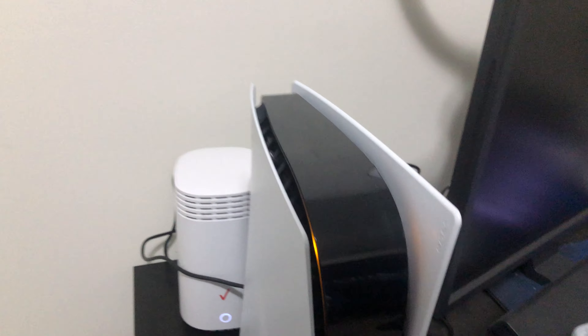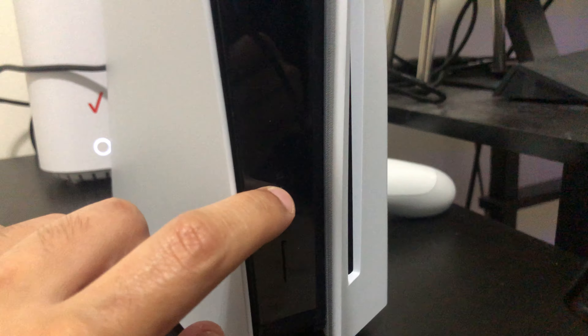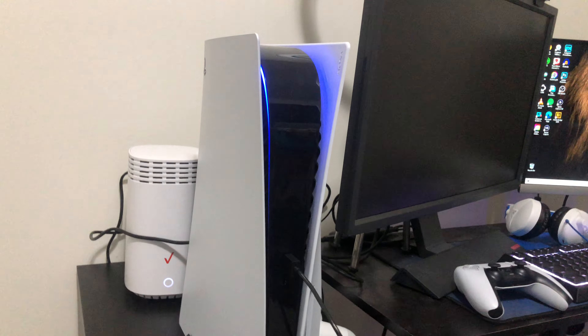So how to turn it back on or off through the PlayStation itself — there's a button right here on the console. This one right here is for the disc if you guys have the disc version. The first one is the power button. Once you press that, it's going to click, turn blue, and turn back on.